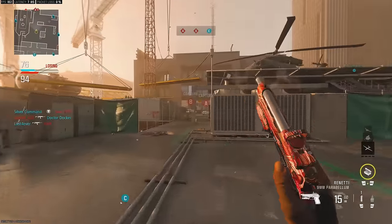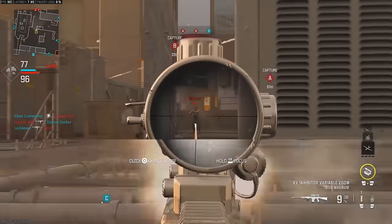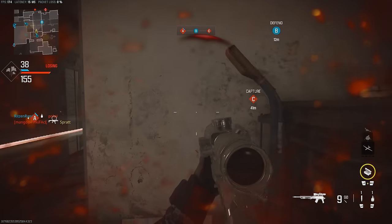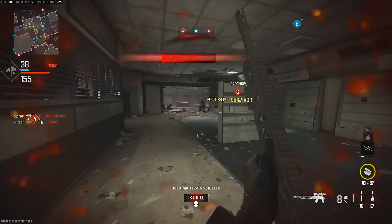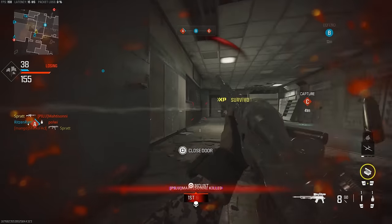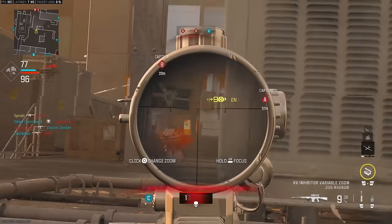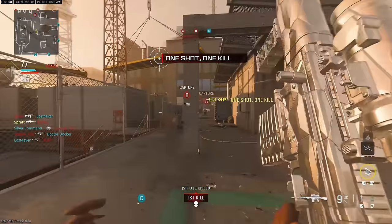Another shot style I love to use to surprise the enemy is a drop shot around the corner — they never expect people to do this with a sniper. Push your character to the side while dropping into prone, scoping into the centred point of where you expect the enemy to be. If you have the right button layout to combine all those things at once without jeopardising your aim, it is a cheeky shot to have in your locker.